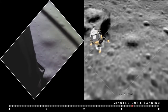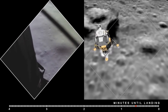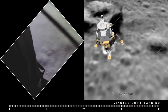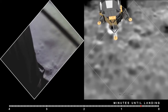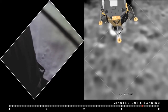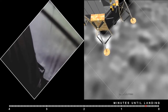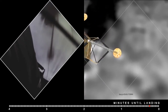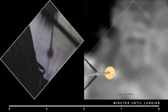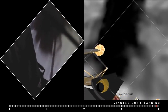Down at half, six forward. 60 seconds. Lights on. Down two and a half. Forward. 40 feet, down two and a half. Picking up some dust. 40 feet, two and a half down. Great shadow. Four forward. Four forward. Drift to the right a little. Down and a half. 30 seconds. Contact light.